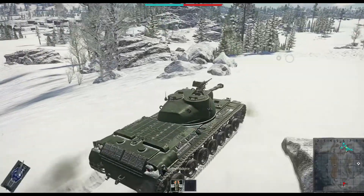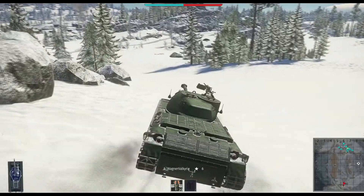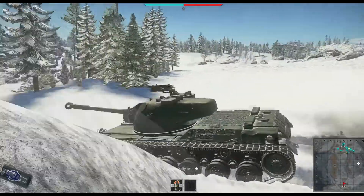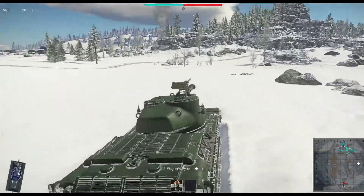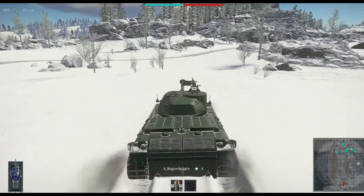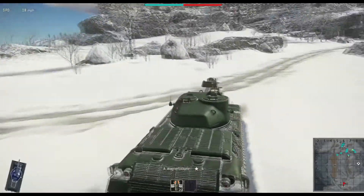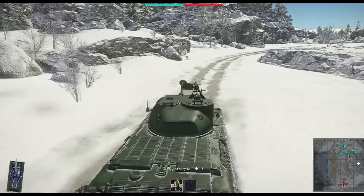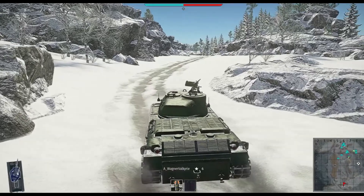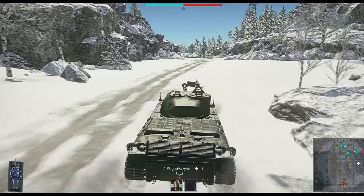He is rolling out in the 6.3 battle rating STA-1, which is probably the superior of the ST tanks in the Japanese tree, because it has access to a roof-mounted .50 cal anti-aircraft gun that sees a bit of usefulness and gives it an advantage over the STA-2, which is lacking that equipment. The STA-2 probably has slightly better frontal armor, but neither one really has enough to account for anything.